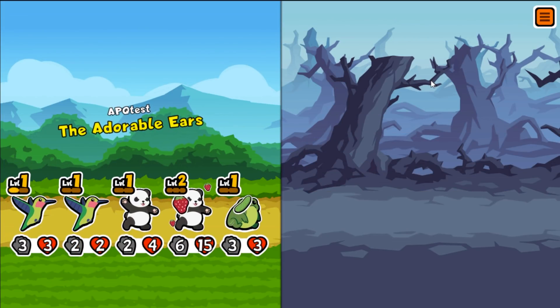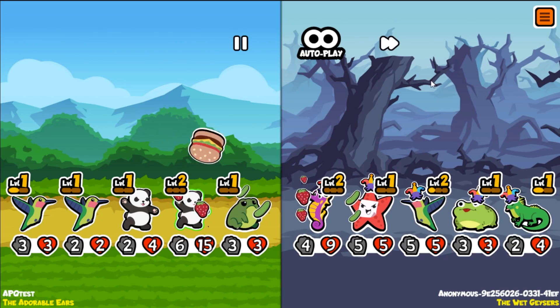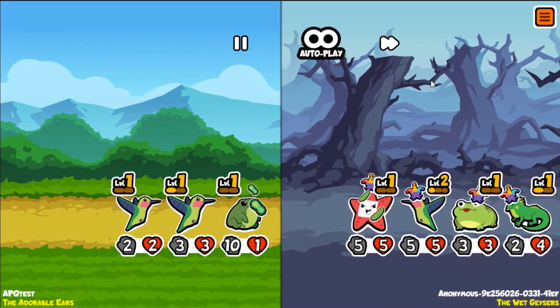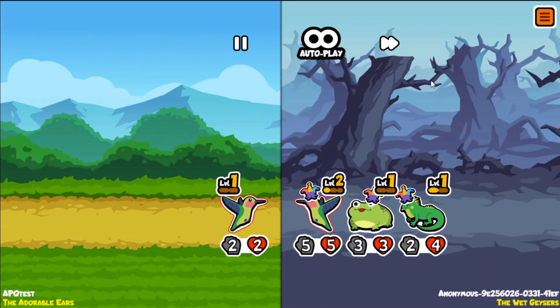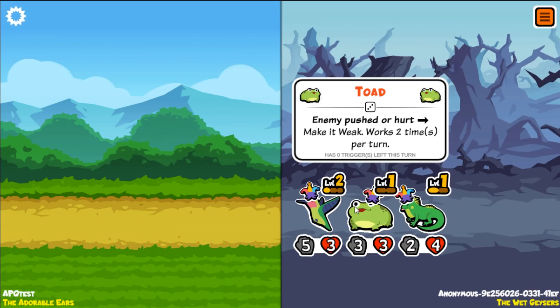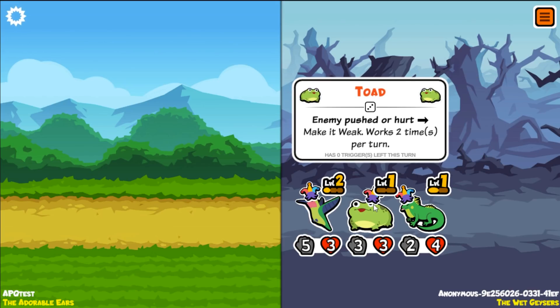I suppose this is the issue of playing on the test server. Here we go, up against the wet geezers. A ten and twenty frog isn't that bad, although he's got a weakness — and we've just been absolutely shredded. I don't know what's going on half the time but we were given weakness. The toad — when pushed or hurt it makes enemies weak! That's gotta be the strat: the early seahorse, the early toad, the early iguana. I missed that in yesterday's video — I didn't actually realize what the toad did.